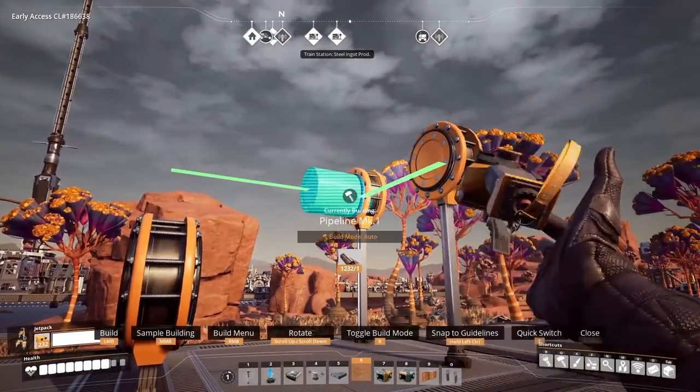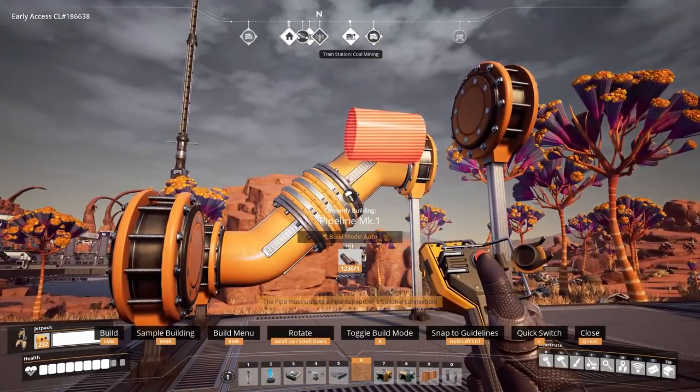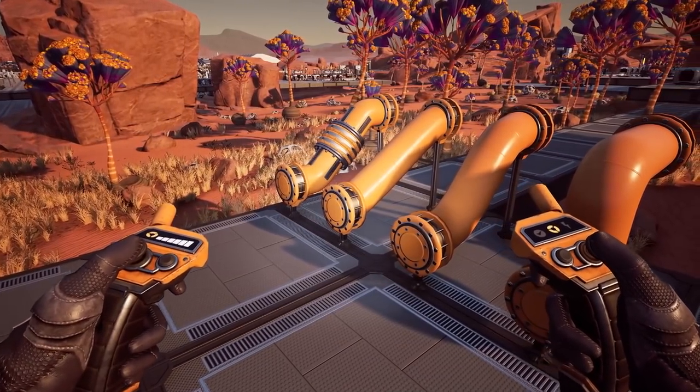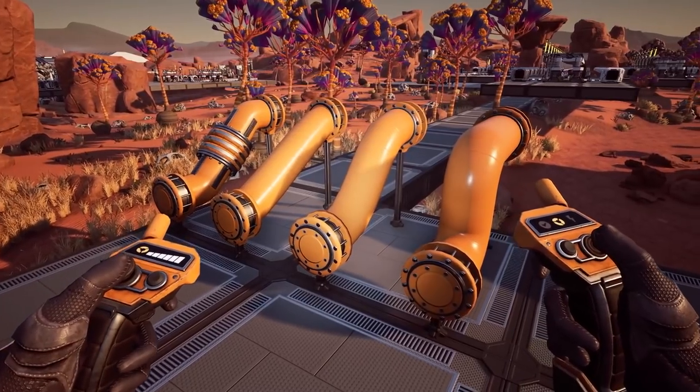With pipes, you can cycle between several different modes. This is actually great because modes like Noodle can let you place a pipe in a location that you normally could not when building in the default mode. These additional build modes speed up the building process for large bases and can help place objects exactly how you need them or want them to look.